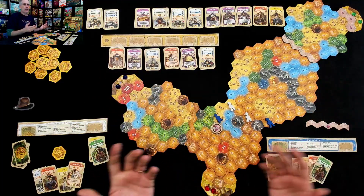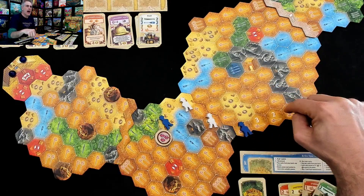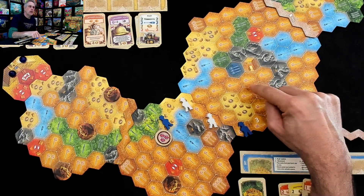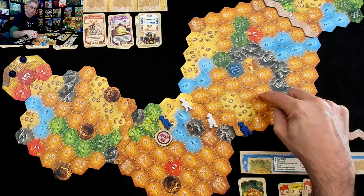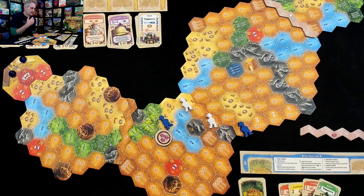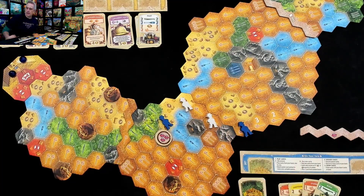If you're familiar with the original games, you might be thinking this looks a little different. We have an entirely new terrain type: temple spaces, which are all kinds of gold. To be able to move through them, we need torches — a new movement resource. We cannot get through these temple spaces, because they're dark, without torches. Machetes won't do it, money won't do it, paddles won't do it. So the landscape has changed a little bit, and that's just the beginning.